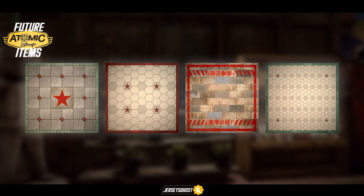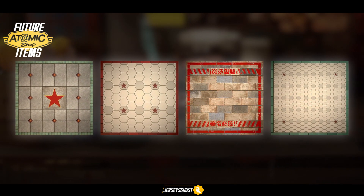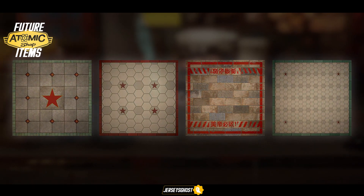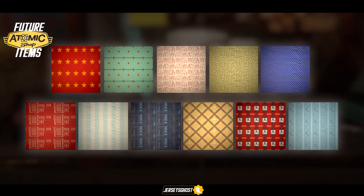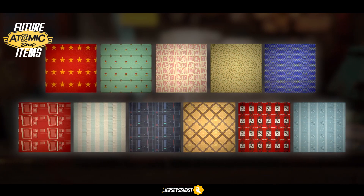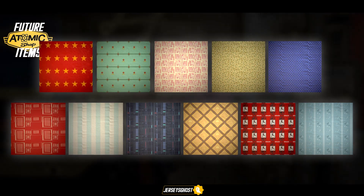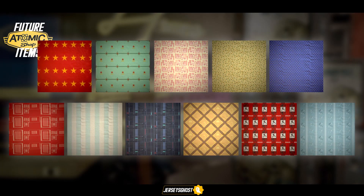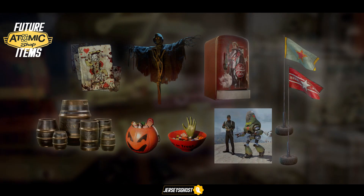Moving on to CAMP items — we have four new floor selections to choose from. Not going to lie, they're really nice to look at and I will most definitely be keeping an eye out for them. A great variety of wallpapers for our homes are also on the way. Personally, that communism one on the second row on the right looks awesome — reminds me of the Obey posters you'd see in the city, if any of you are Shepard Fairey fans and have a clue as to what I'm talking about. Either way, very excited to see these.